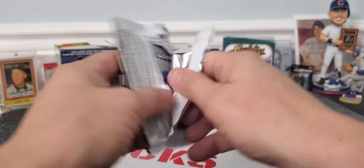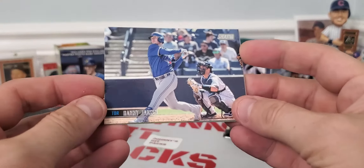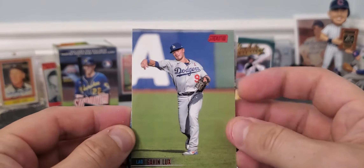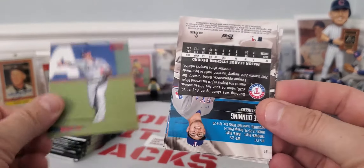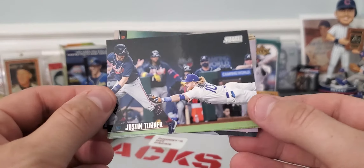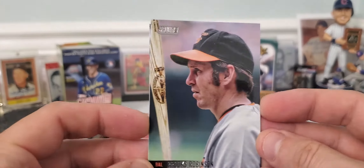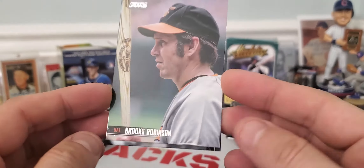We're going to start with the Stadium Club. Of course, Stadium Club's known for beautiful photography and they look great. Here we go. Danny Jansen, Gavin Lux, Red Parallel. Dustin Turner — Superman there looking. Wow. Now guys, look at that card.